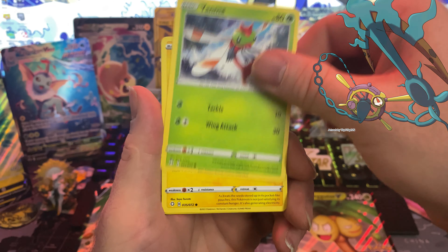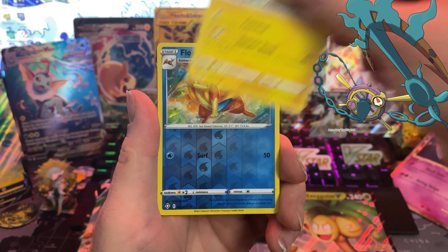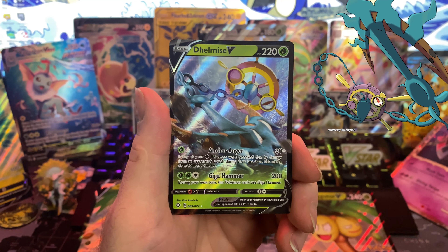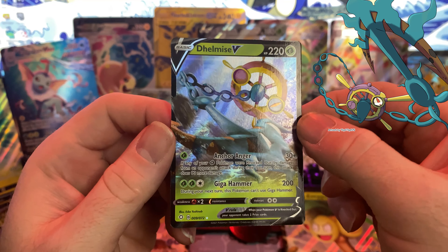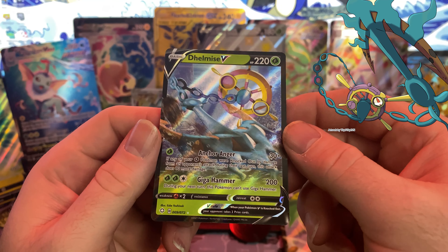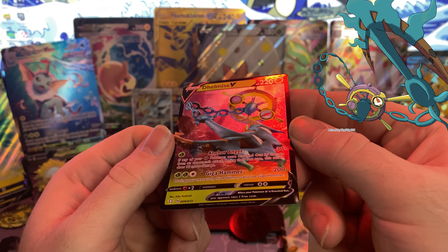Delmise prefers large prey, such as Wailmer and Wailord. The heavy anchor can be swung with enough force to knock out its prey in a single blow. The victim is then enveloped in seaweed, which can be stretched hundreds of yards, and its life force drained.